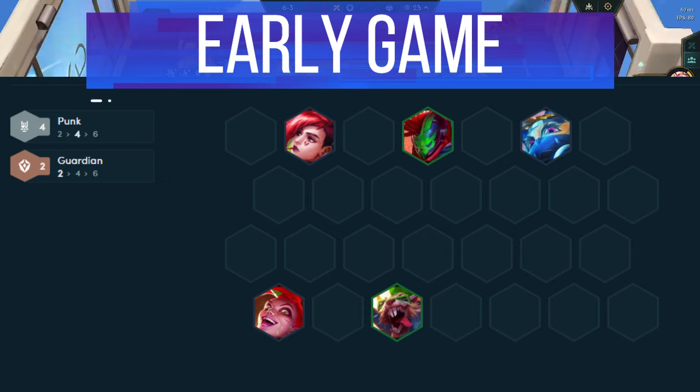By level 5, you want to complete 4 Punk with Twitch and Pantheon, then splash in any trait you find. I prefer frontline early, so I tend to go with a guardian or mosher.